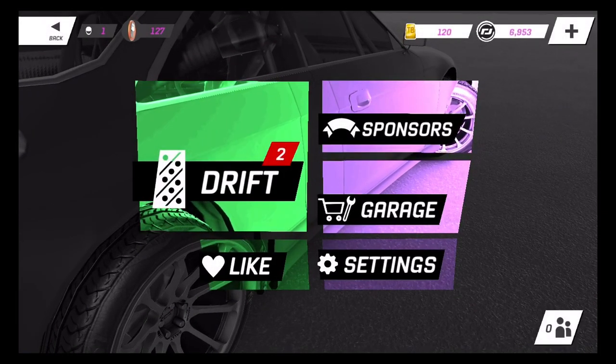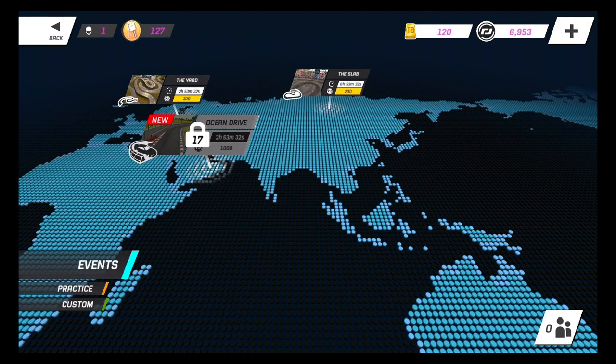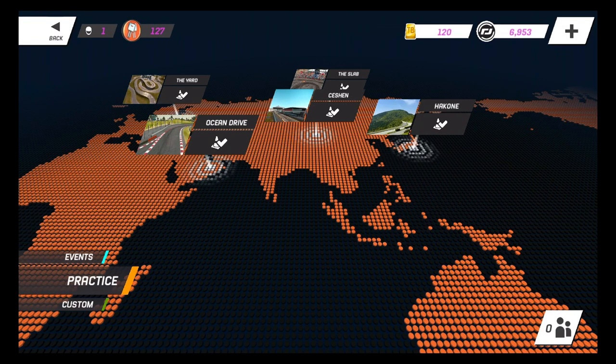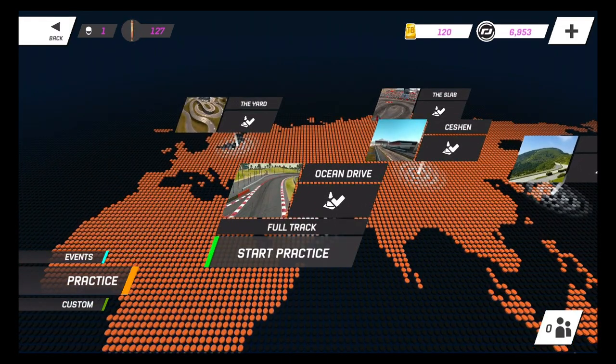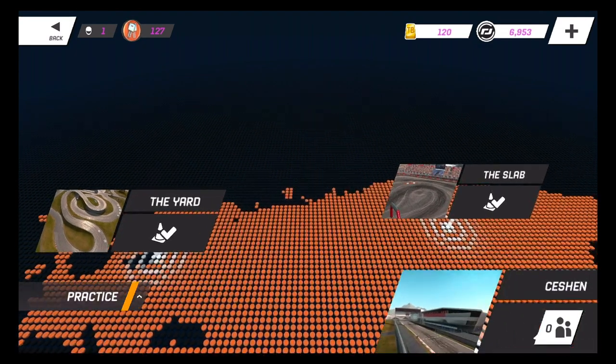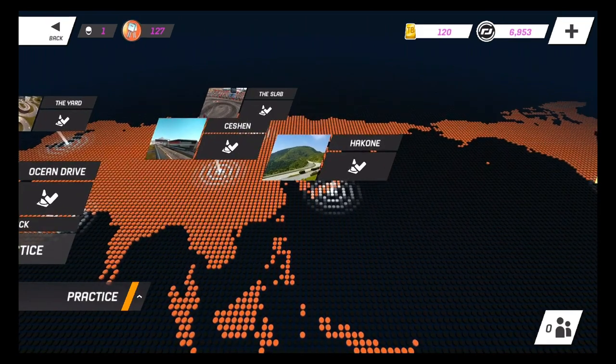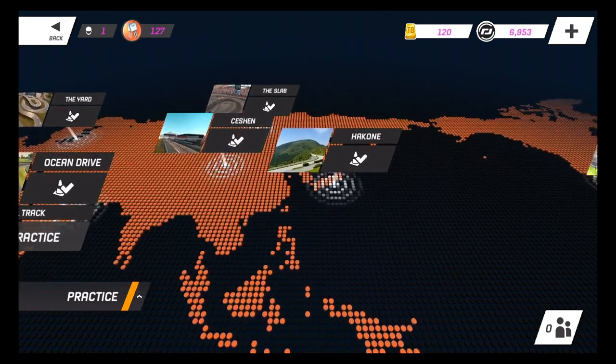We do have a big wing on this S14 — this thing is sick. Let's see how our first run goes. We have events, practices, and customs, so let's go to practice just to see what we have. We have Ocean Drive, the Yard — that looks hella fun, look at that little corkscrew. We have the slab, Keshen... Hakone, that looks sick, kind of looks like a toge right there.